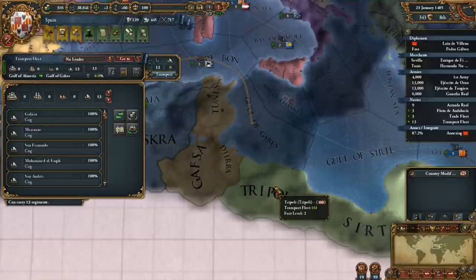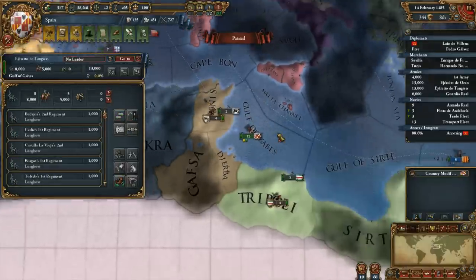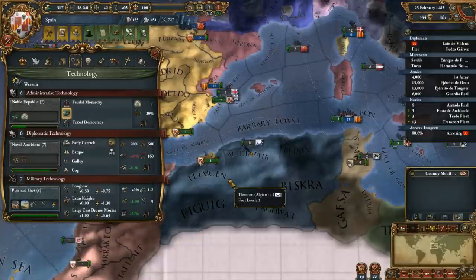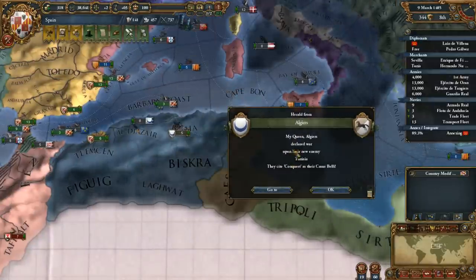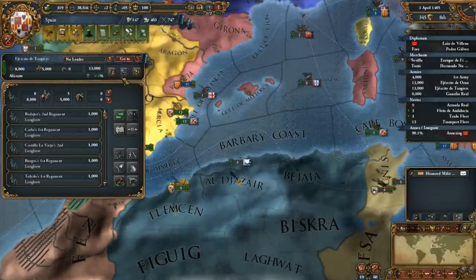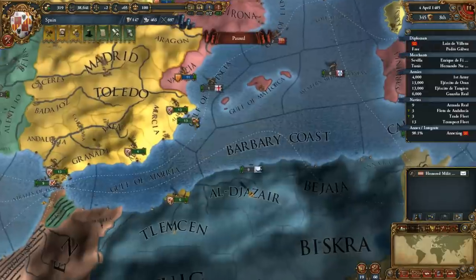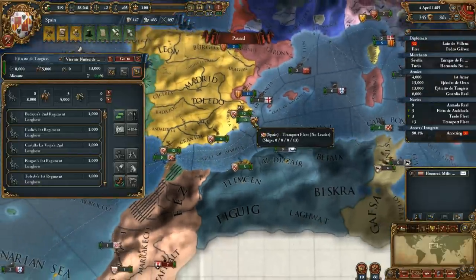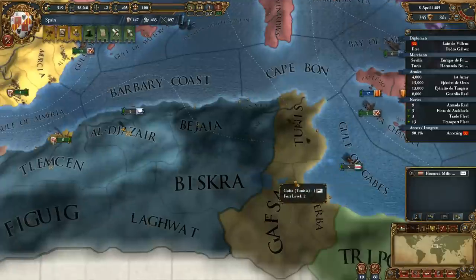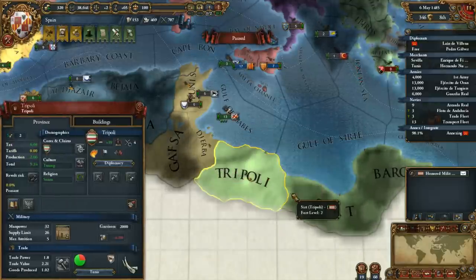Oh, we're here to the coast of Tripoli. Although we really do need a leader. Go and park yourself over there. We're ahead on tech. I actually wouldn't mind a little bit more military tech when we're going to war here, but I'm going to save my points if I can. Algiers declared war on Tunisia - Tunisia would be another one that would be good, it's got three provinces, so I should be able to annex it. Yeah, we can afford to spend some military points on a leader. Now we've actually got a leader - attached the transport. I almost feel like butting in on this war.